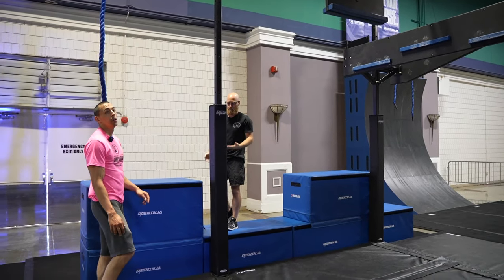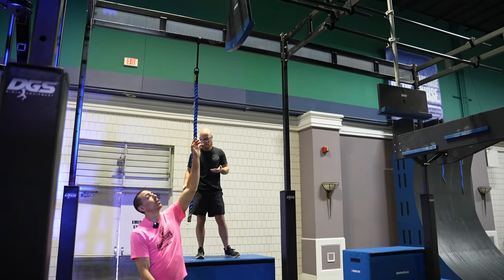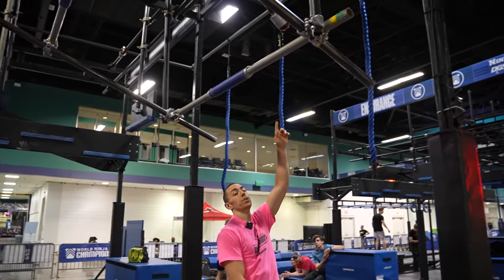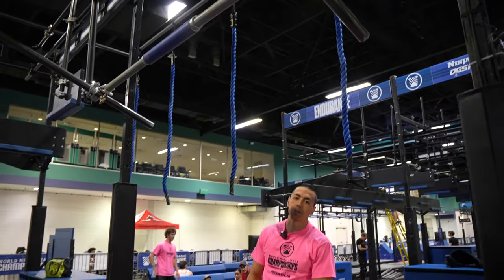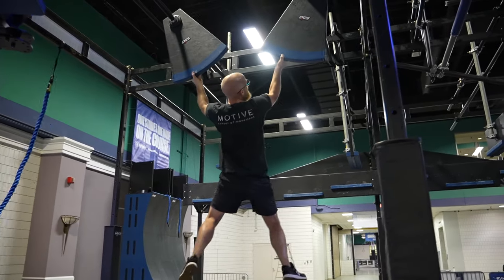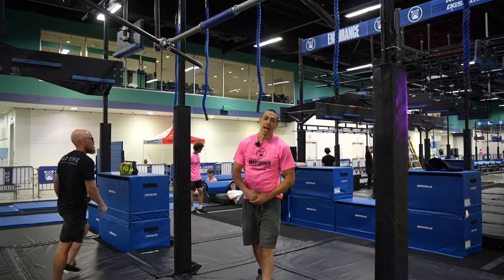Final obstacle: you'll be starting on the platform here. You guys have hands on the rope here, as well as the blue on the wedges here, and then the blue spinning bars here, finishing with the buzzer up top. This is hands only on the buzzer, and it is the athlete's responsibility to engage the buzzer. And that is the end of the endurance skill.